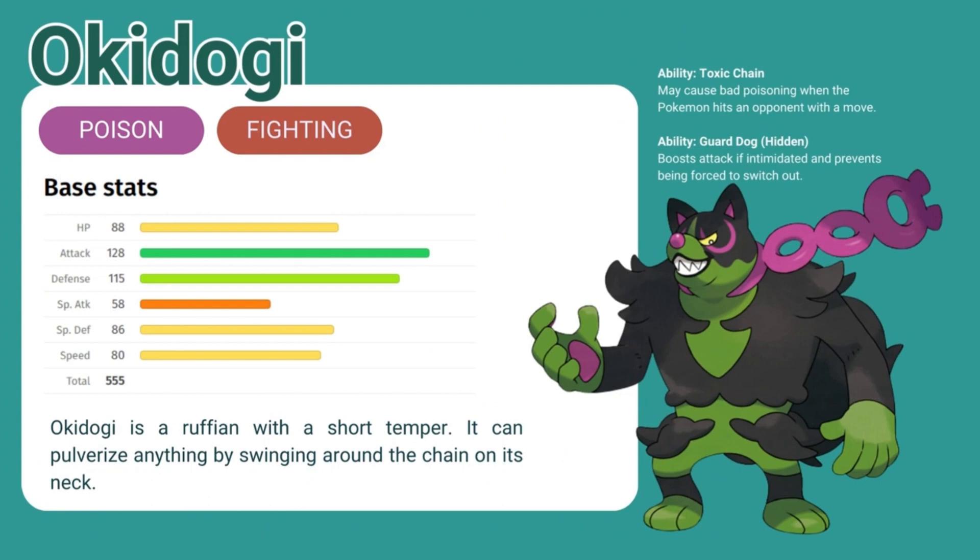Okie Dory is a poison fighting type with strong attack and defense. Okie Dory is a ruffian with a short temper. It can pulverize anything by swinging around the chain on its neck. It also knows Toxic Chain, and its hidden ability is Guard Dog, which boosts attack if intimidated and prevents being forced to switch out. I actually enjoy the design of him quite a bit, and in the game he's really quite large. His stature makes complete sense why he's fighting type and has high attack and defense.